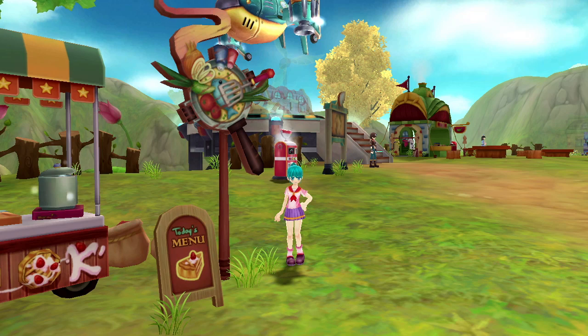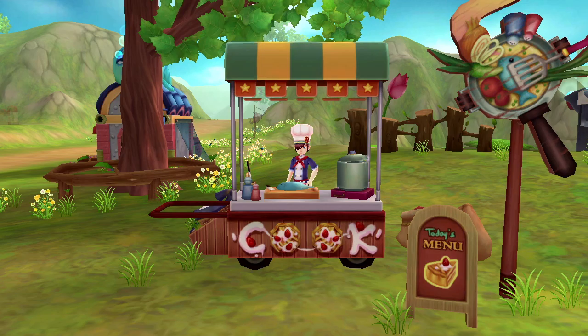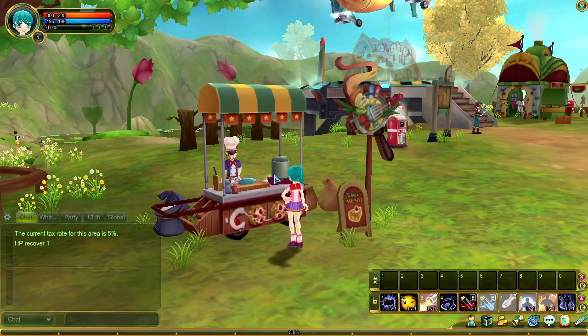Are you ready to learn how to cook in Remnant Nights? Both schools have their own chef, but they look alike. Whenever you have ingredients, like fish, you can talk with the chef to make a meal that can be eaten to recover your health and mana, plus boost your abilities. You can find the chef just outside school grounds, near the fishermen.